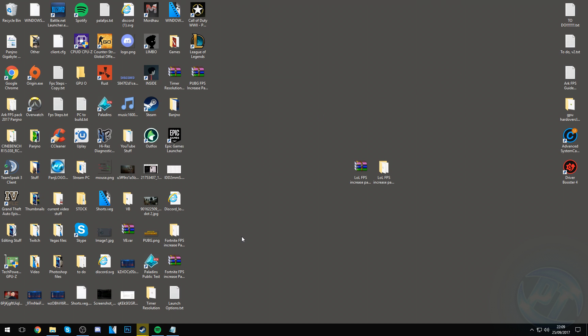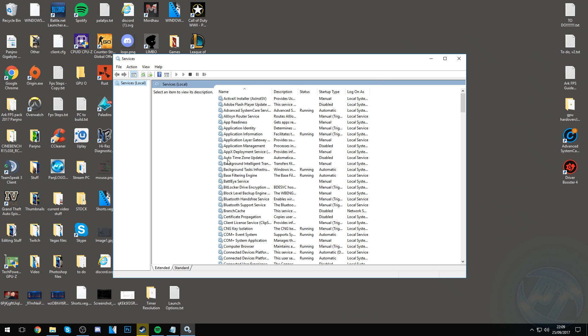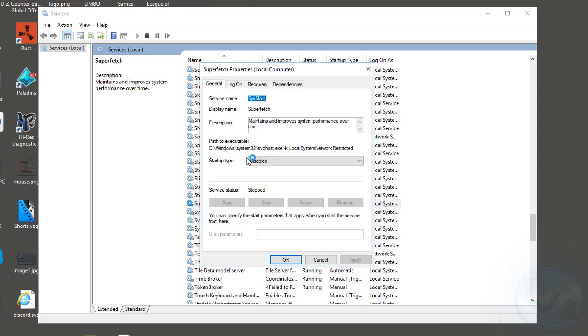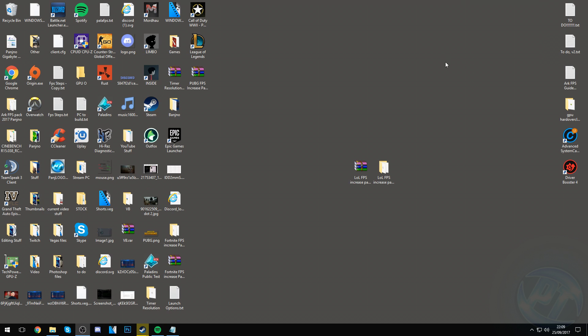Moving on, we can disable some excess Windows services to further boost FPS. Go to the bottom left, type in services, and press Enter. Scroll down to the S section and look for a process called Superfetch. Right-click it, go to Properties, set the Startup Type to Disabled, and if it's running press the Stop button. Wait a couple of seconds until it's stopped, then press Apply and OK. Exit out of Services.